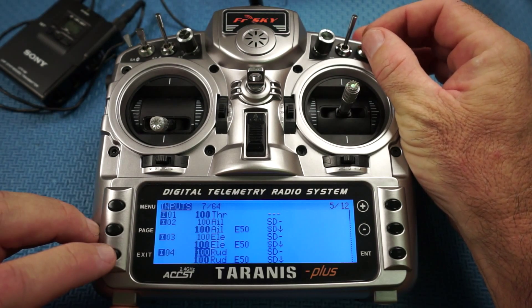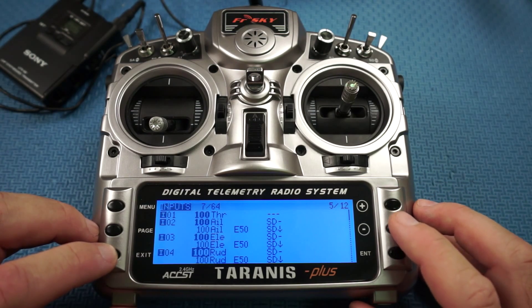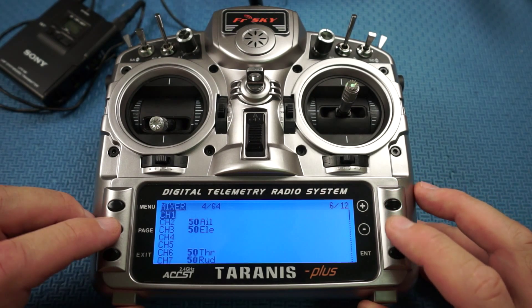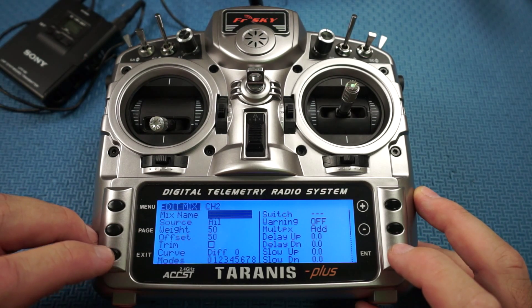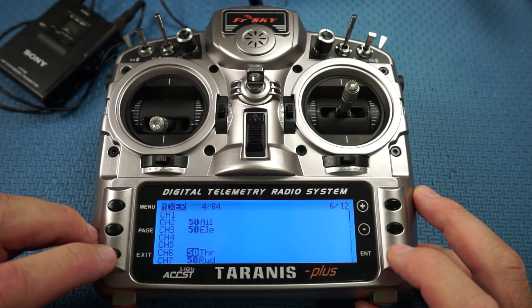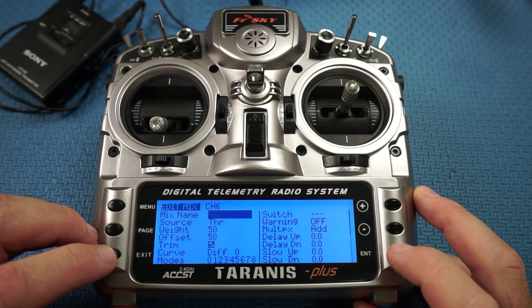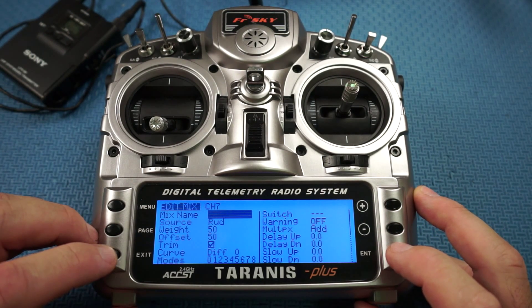Now we're going to go to the next page — the Mixer. On channel two I've got the Aileron, and that's set to 50 and 50, so the offset is very important. The next channel is also 50 and 50, then channel six which is the Throttle is on 50 and 50, and the Rudder is on 50 and 50 as well.